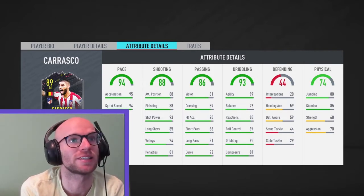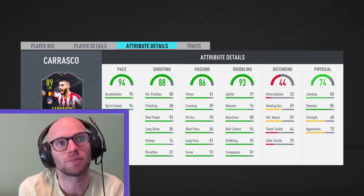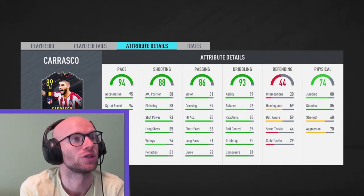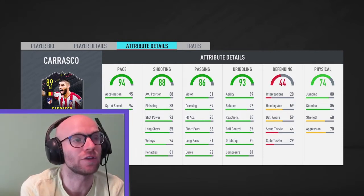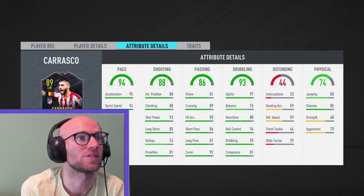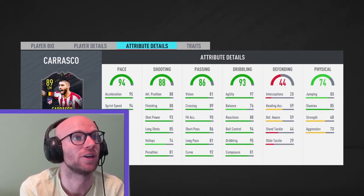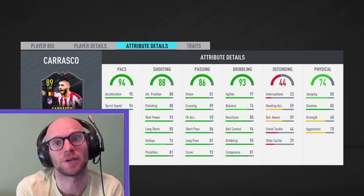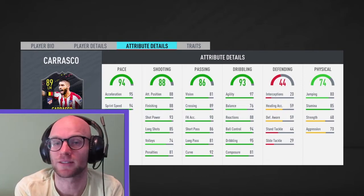So we will try some finesse shots with this card. His physical is, well, not the best — stamina is 85, so that is great, jumping 80, strength 68 and aggression 70. Defending is not that great either. So I think for this card the best chem style will be the Deadeye. You can maybe do a Sniper on him and get that reactions and balance a little bit up. But if you put a Deadeye chem style on this card, you will get 99 attacking positioning, 99 finishing, 99 shot power and 90 long shots — that is absolutely ridiculous. Also his short passing will be boosted to 96. So which cards did you choose for your storyline picks? Did you use the Fred card or the Bellotti card? Let me know in the comments — I'm curious to see how many players picked the Carrasco card.